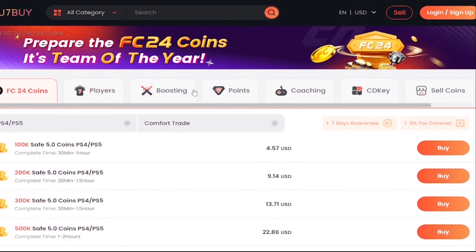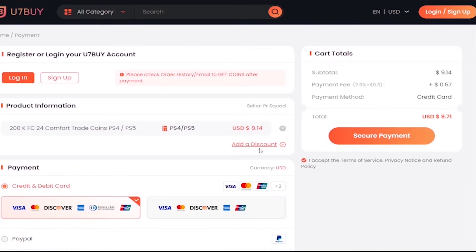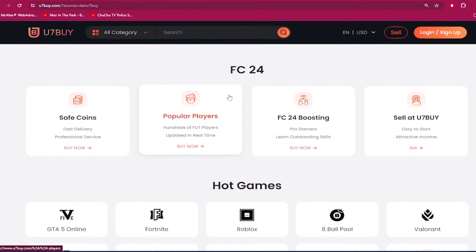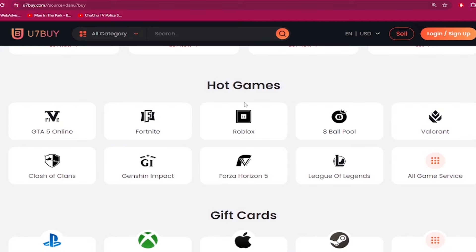If you need to make your ultimate team stronger, go to u7buy.com and buy yourself some cheap and reliable FC24 coins. Make sure to use my discount code 'Dan' to get 6% off your next purchase. Apart from FC coins, u7buy.com also provides game services like top-up, mobile games, gift cards, game keys, etc. Click my link in the description and enjoy the cheapest prices.